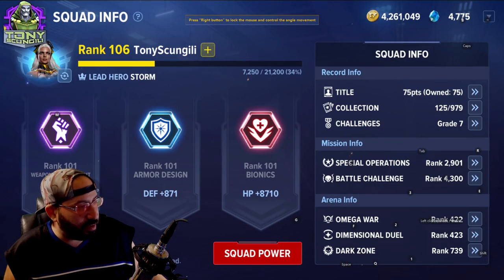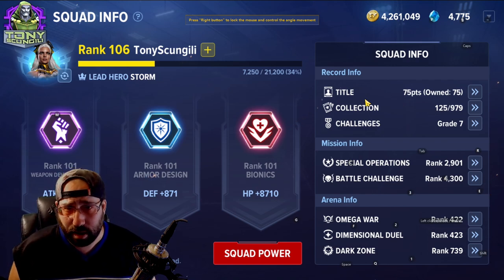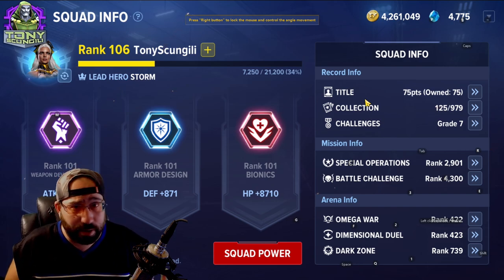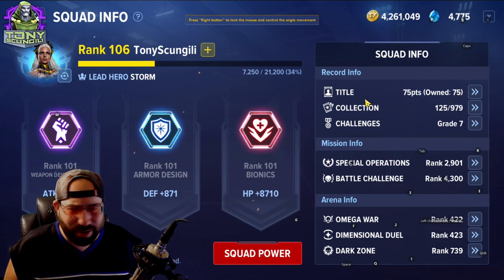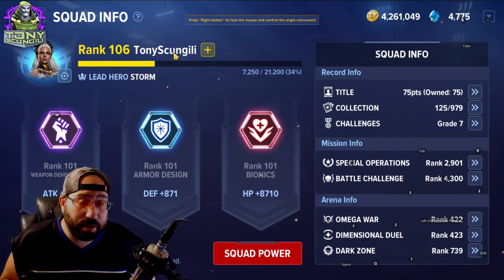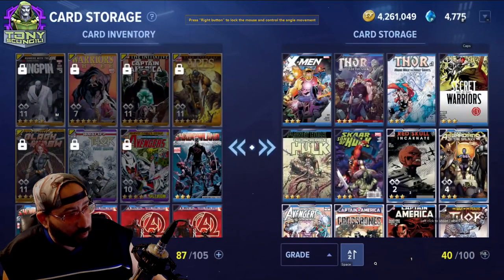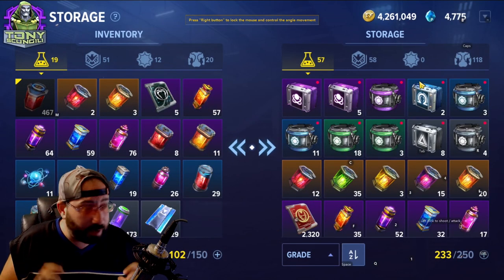Squad is stats and information for your team. Your squad is you as the player — the commander. Unlike something like Black Desert Online's family system, your squad is basically you the player. When you upgrade your squad, every character you have also gets upgraded, which is pretty reasonable.